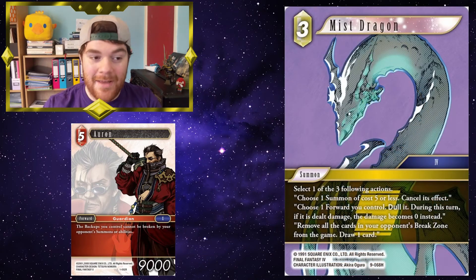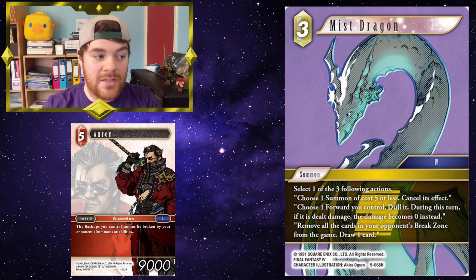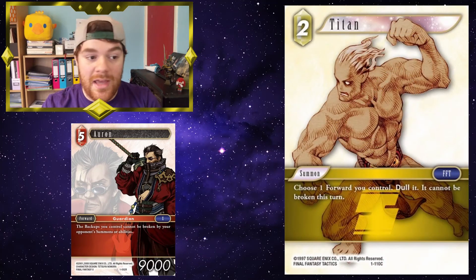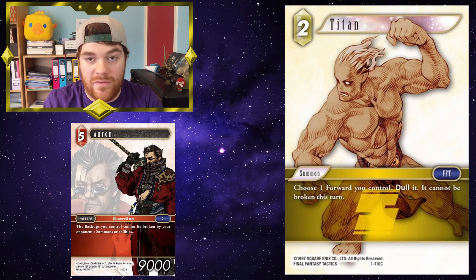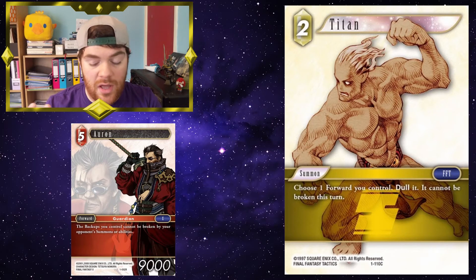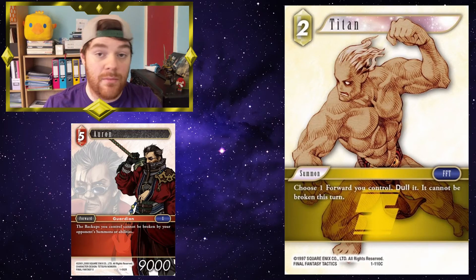Mist Dragon can be used to cancel summons — like using Diablos to stop Orin from dying — or it can just reduce the damage that Orin would take as well. Your opponent wants to break your backups, which means they have to try and break Orin. So you then need to start protecting Orin through the likes of Mist Dragon and Titan. Choose one forward you control, Dalit — it cannot be broken. Stopping your forward from being broken is very, very useful. Be wary though: if his power is reduced to zero, through the likes of Cloud of Darkness or Yuna, he will become zero power and is placed into the break zone, which is different to being broken.